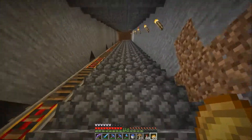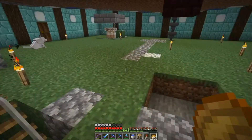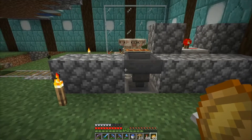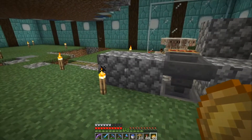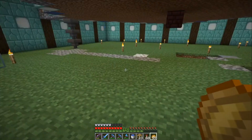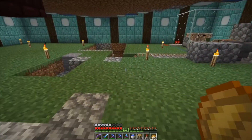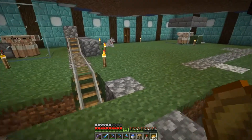Up at the top of the stairs we have the unloading station. It's from a tutorial by Avomance. I used two different designs because I was having trouble at the top — it just was not unloading properly. I tried several designs and they didn't work. But I finally raised it up one block, so there was some kind of interaction between the unloading station and the line of hoppers that goes under the ground, over to here, which connects to the lines coming from the farms and goes down into the warehouse.